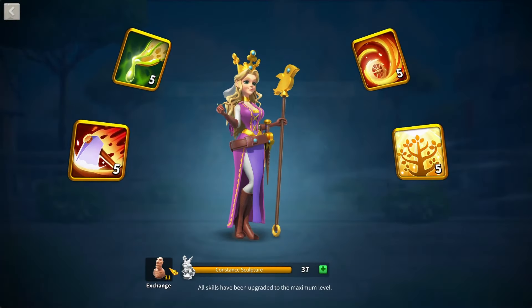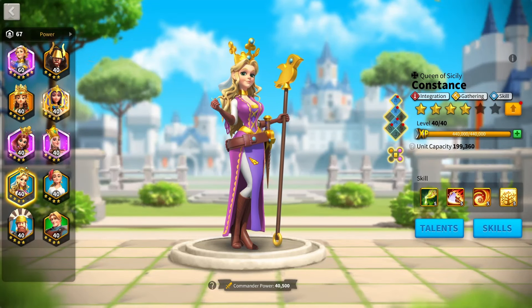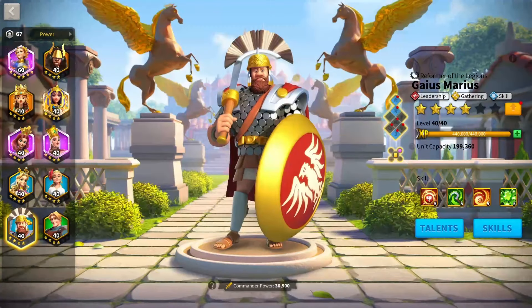Also, make sure you focus on Constance in the early game — get her up as soon as possible. Use all your blue sculptures on her; she's going to be the most valuable blue commander. Ignore commanders like Lancelot for now. Focus on Constance with most of your early game sculptures, then do Saka and Gaius Marius, and you're going to be in a good position for gathering resources right off the bat.